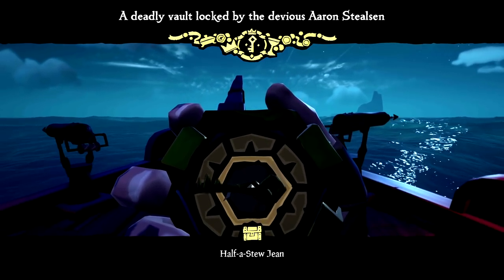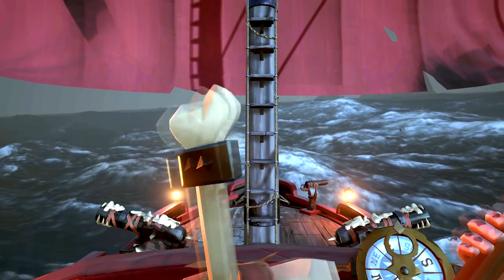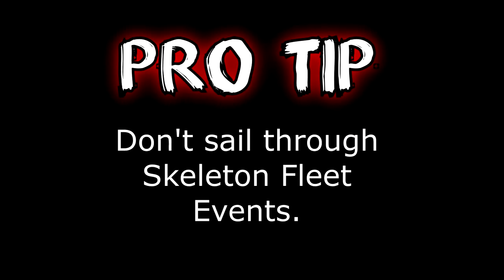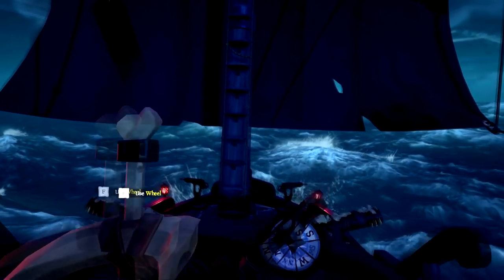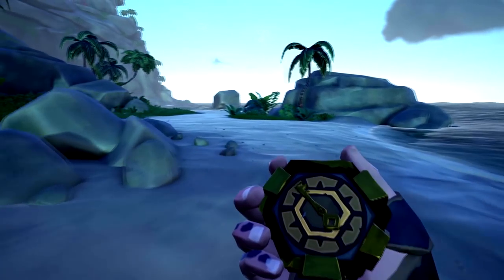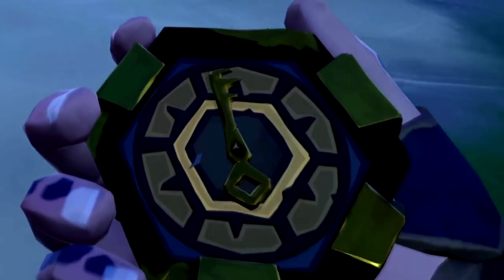And now begins the adventure. Use your wayfinder compass to locate the island you're supposed to travel to. It's a fairly peaceful quest — pro tip: don't sail through skeleton fleet events. Once you've patched your ship up and made sure nobody witnessed that fail, head toward the island the compass points you to.